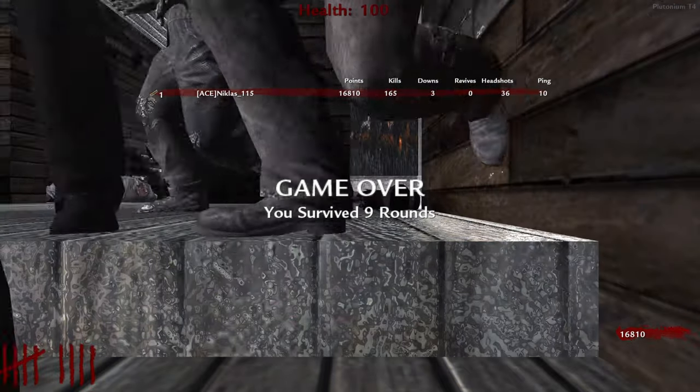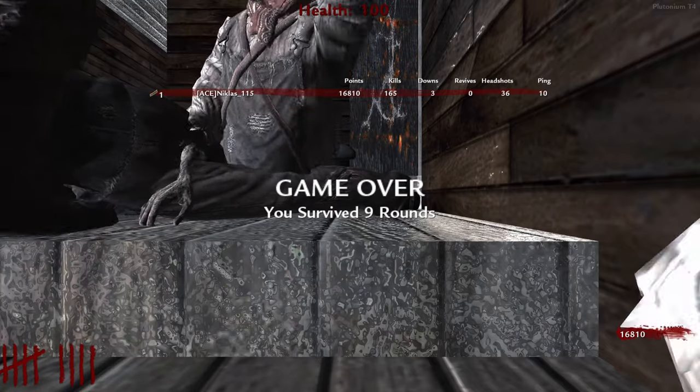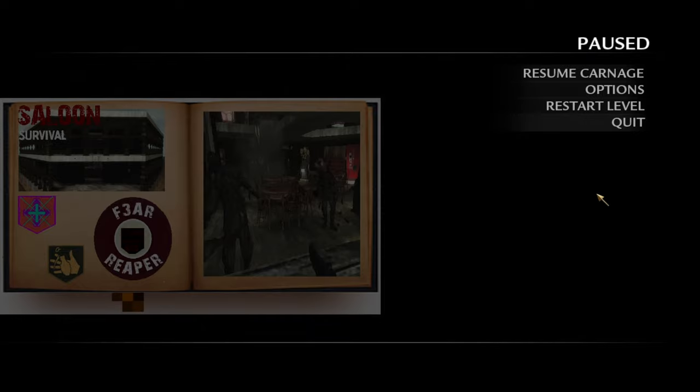It's a pretty tough map, not gonna lie. It has a lot of perks which would be nice to try, and I would like to see what the teddy bears are doing because I assume it's a musical easter egg. But it's pretty hard to survive alone — I don't really have a lot of area to move around in. The other doors are probably just rooms with a perk machine or weapon or the pack-a-punch machine. Anyway, that was Saloon — first version. We'll see if I come back to this map or try the newer versions. That's it for now, I'll catch you in my next one, see ya.